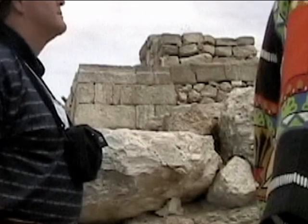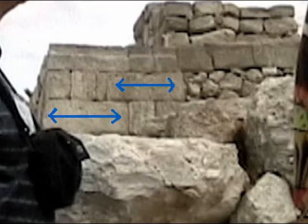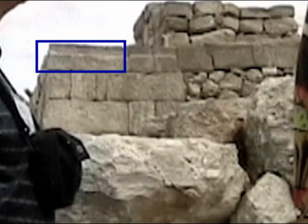One important thing that you have from Solomon is the headers and stretchers — rocks going this way and then underneath they go this way. And then they tie it up and lock the wall.